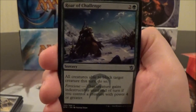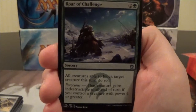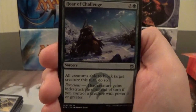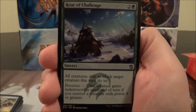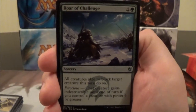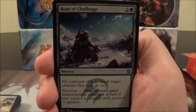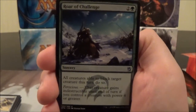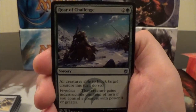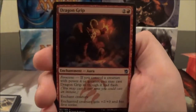Roar of Challenge, a three-cost green sorcery: all creatures able to block target creature this turn do so. And if you're Ferocious, that creature gains indestructible until end of turn. You can essentially use this to alpha strike your opponent because all their creatures have to block a single creature, and if you're Ferocious, that creature is indestructible — pretty cool card.